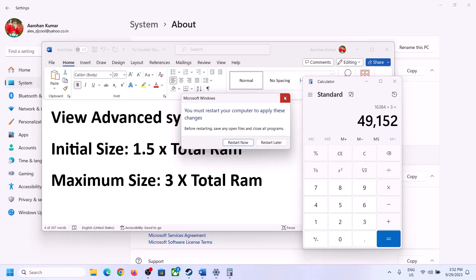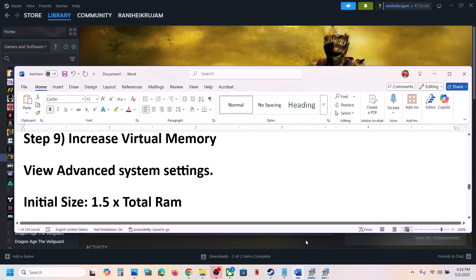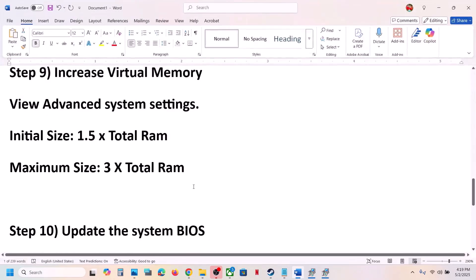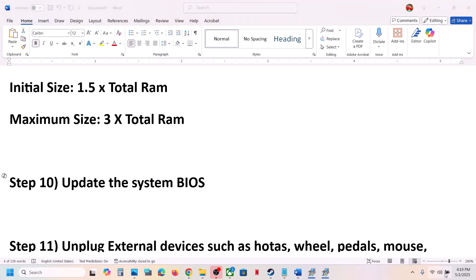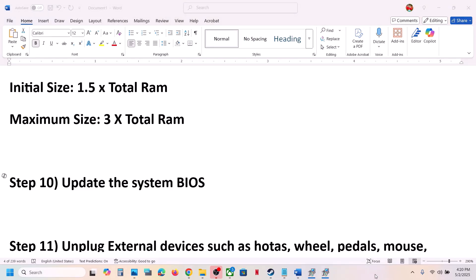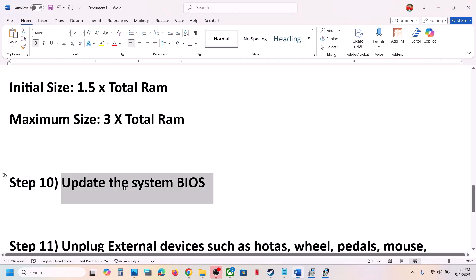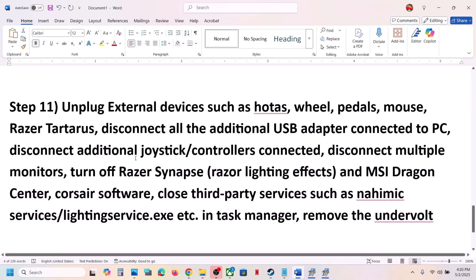The next step is to update the BIOS. Go to your system manufacturer's website, select your model number, and update the BIOS. For laptops, make sure the battery is above 10% and the AC adapter is connected during the BIOS update. Your system will restart during the update — do not unplug the power cable. After the BIOS update, log into the computer and launch the game.